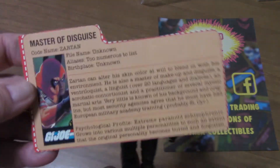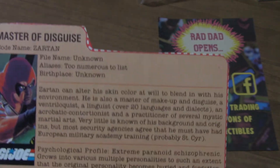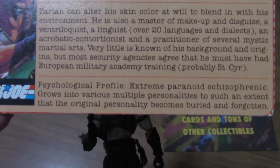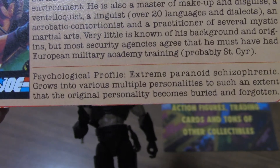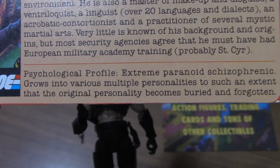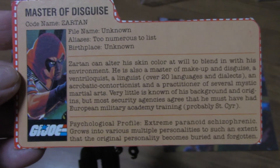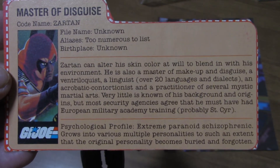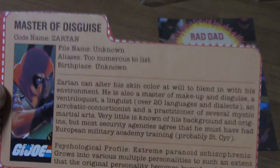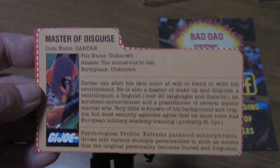Before we go too far here — here's the original file card. You can see it was cut out of the box because the original guy came with his skiff. You'll see here on the bottom it says a psychological profile: 'extreme paranoid schizophrenic, grows into various multiple personalities to such an extent that the original personality becomes buried and forgotten.' You will not find that on subsequent file cards because that's kind of a bad thing to label somebody — 'paranoid schizophrenic.' Hasbro got a little flack for it and pulled it out, rightly so I think.